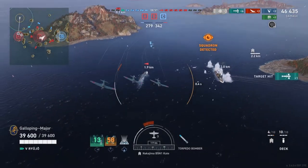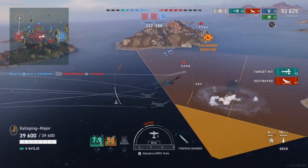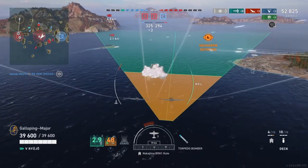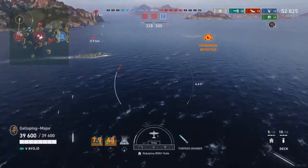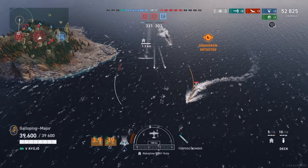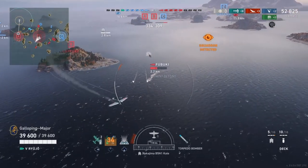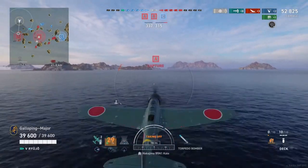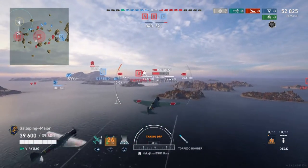We're going to drop two torpedoes on the Fubuki. Really got to get this lead about right. It all depends how much she evades. Close. We're going to recall those aircraft and launch the other batch. We're going to see if we can keep some pressure on that Fubuki, just because she's probably one of the most dangerous vessels on the enemy team at the moment.